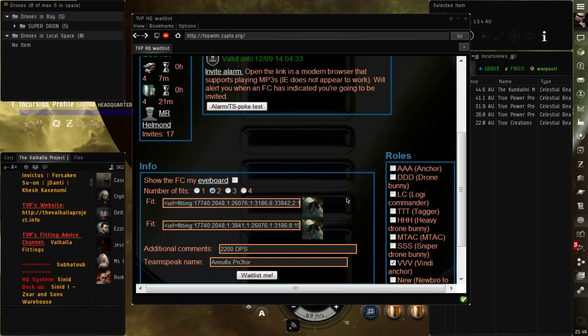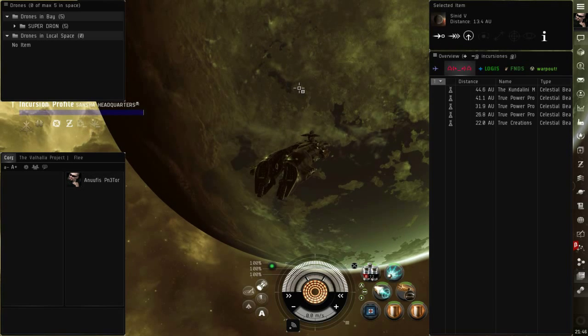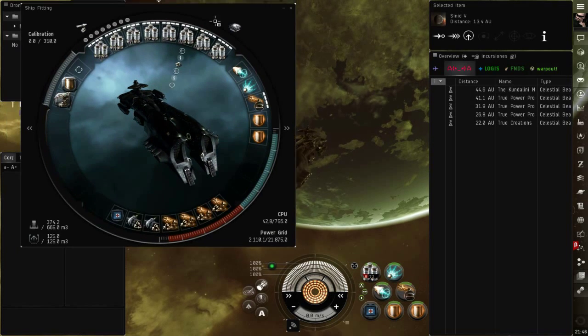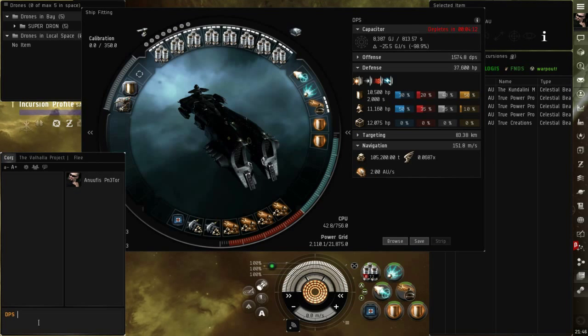¿Cómo ponemos el fiteo de nuestra nave en la Whitelist de Valhalla? Voy a irme a Corp. Antes que nada, voy a abrir el EV Fitting. En EV Fitting, aquí tú le vas a poner el nombre que tú quieras, lo vas a arrastrar a donde dice Corp, o en tu chat, y le vas a dar Enter.